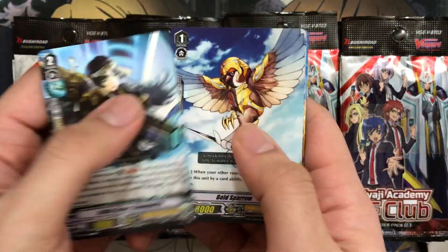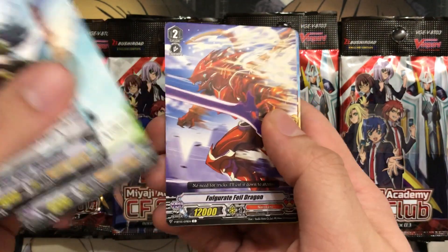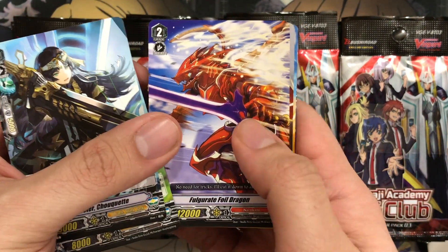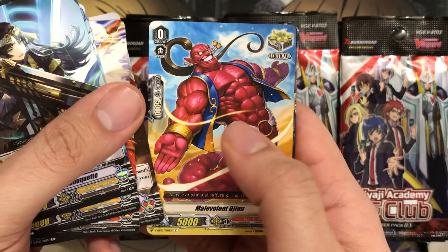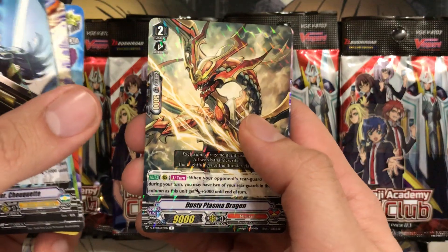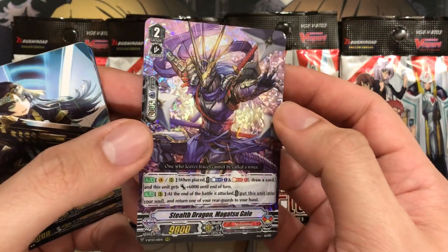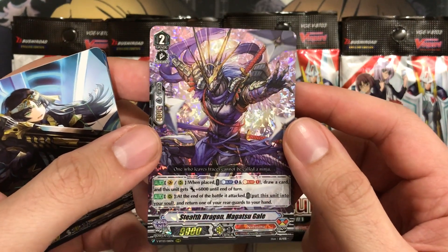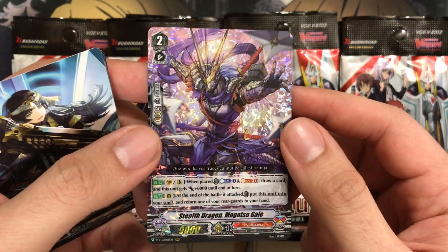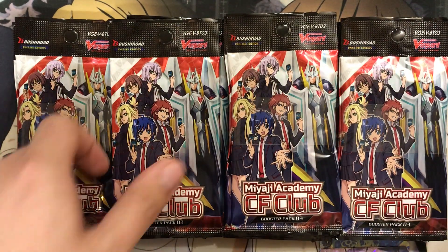Next pack. They've got these 12K grade 2s starting off too — no shield, but 12K base power. Interesting how they'll be doing those. Good for Vanguard rides for sure. Malevolent Djinn again. Dusty Plasma Dragon for our rare. And another triple rare — Stealth Dragon Magatsu Gale for Nubatama. Awesome. Really do love this foiling. I thought it was just on Tetra Magus, but it looks really good on that card too.